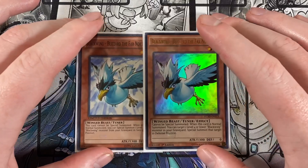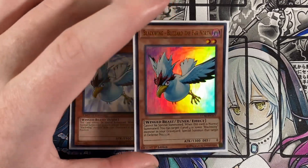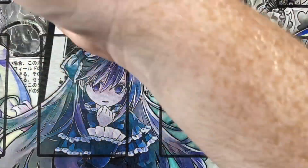Playing double Blackwing Blizzard the Far North — probably the ugliest bird I've ever seen in my life. It's a winged-beast tuner that cannot be special summoned. When this card is normal summoned, you can target a level 4 or lower Blackwing monster in your graveyard and special summon it in defense position. Blackwings really swarm the board — it is super easy to go into your synchro plays. You're not going to win a prettiest bird contest, but you're going to get bodies on the field.